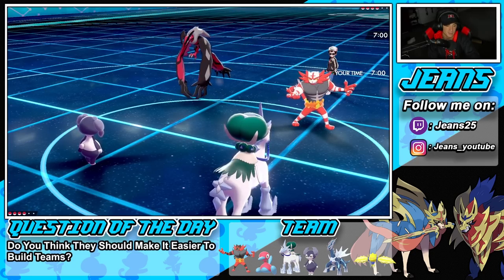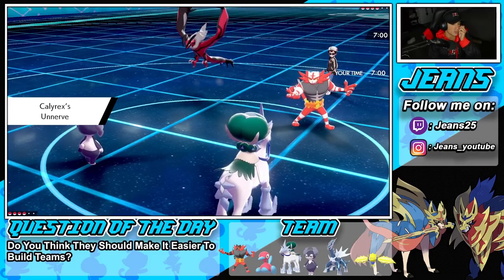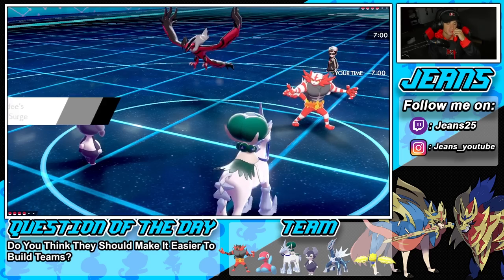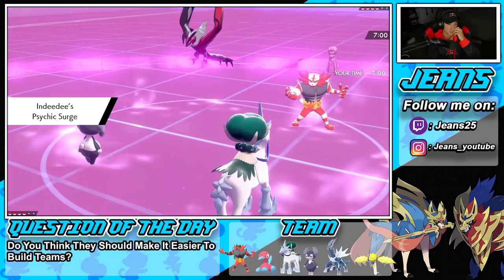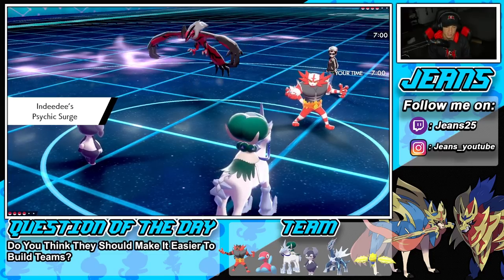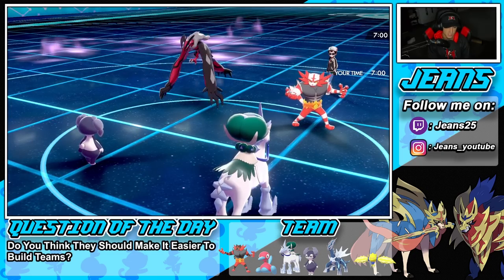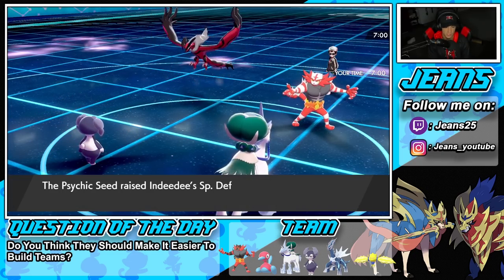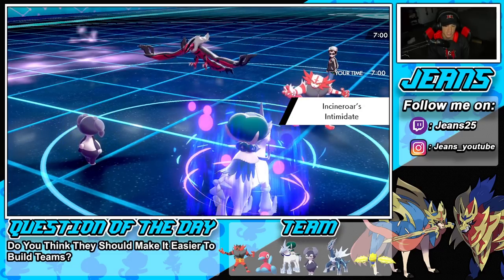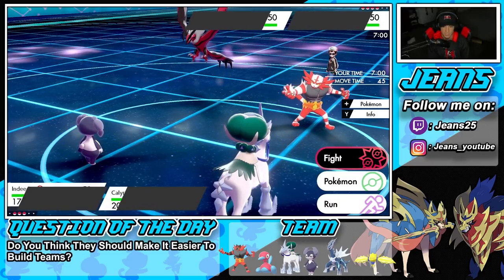He's going in with Incineroar alongside Yveltal, and he's just going to be able to threaten damage no problem. The worst part is the Intimidate dropping my attack. I'm still just going to go for the Follow Me and pop a Trick Room — we are indeed going to get Trick Room rolling. There we go, we'll get that special offense boost from Porygon-Z which is huge.